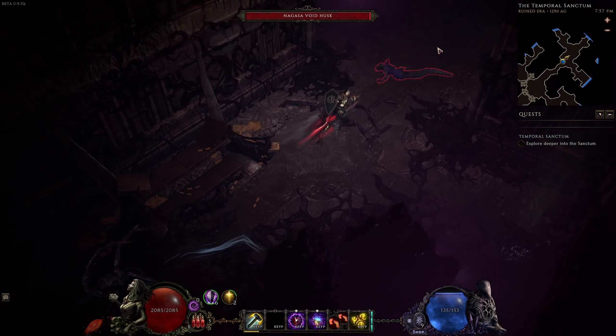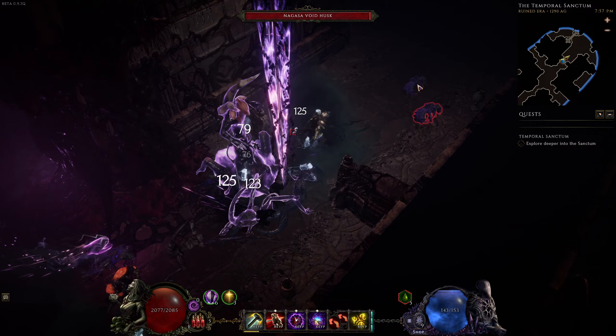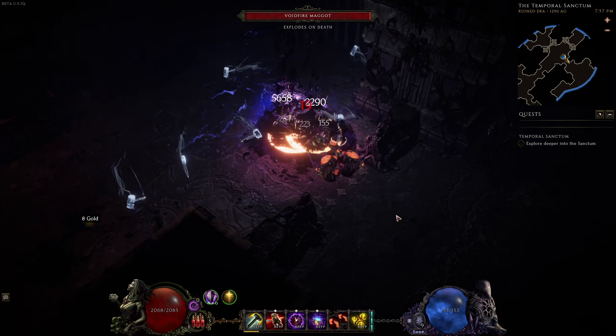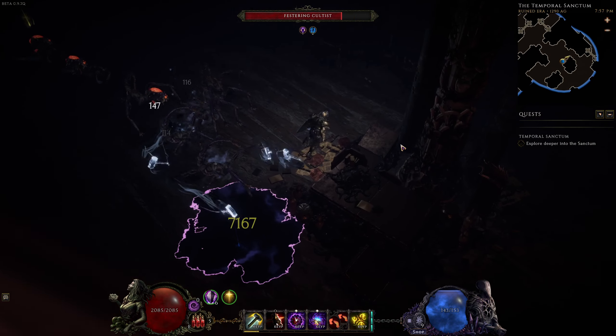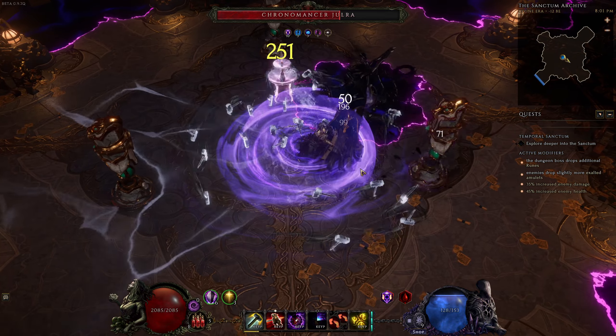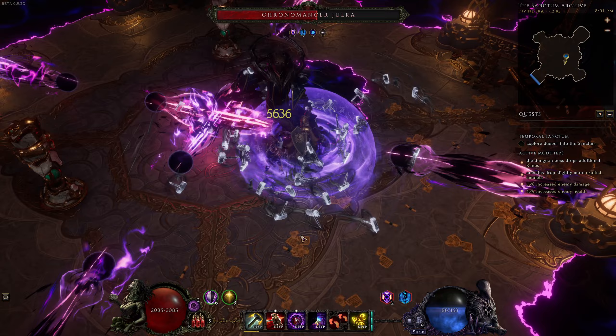Within the Temporal Sanctum itself, you'll need to swap between the current time and the ruined future. You do this not only to navigate the maze, but also to confront different enemies, because they have pretty decent drops. When you finish progressing through, you'll confront the Cronomancer herself. Be sure to shift between different timeframes to dodge her most dangerous abilities.